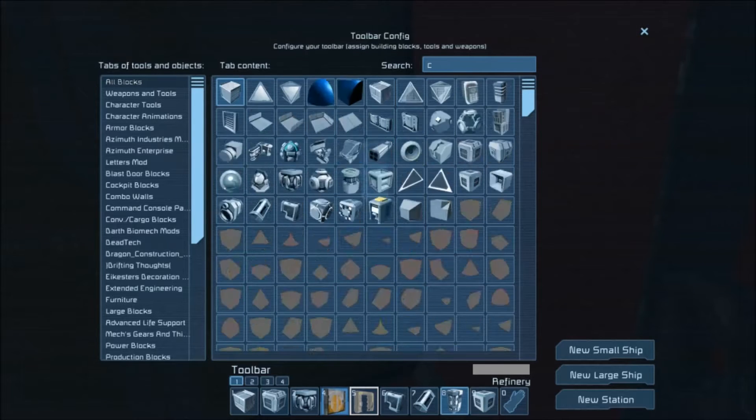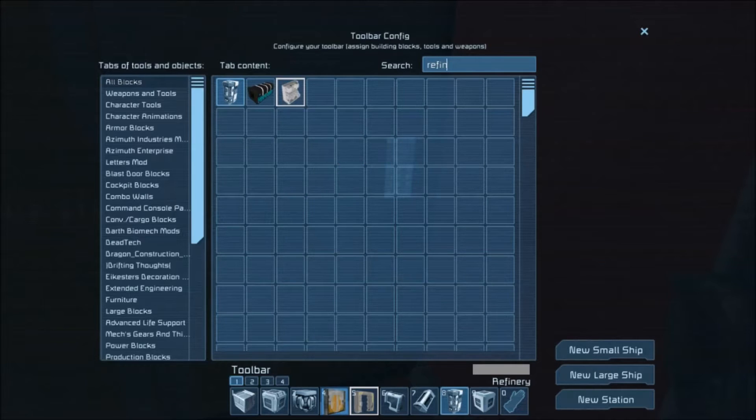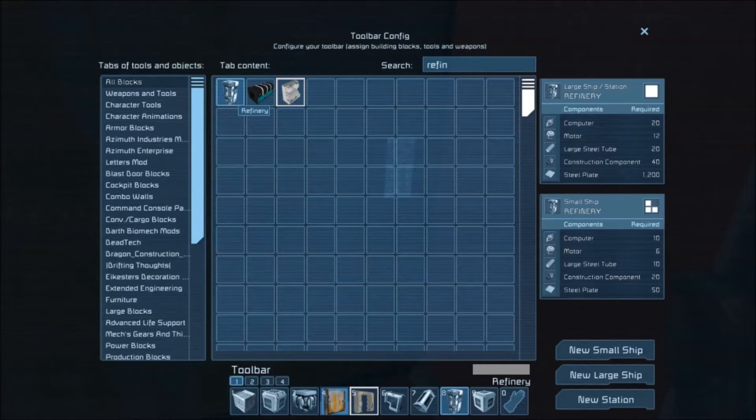You are going to need about 3 conveyors because I am going to do 2 reactors for this one. For the refinery, you are going to need 1 refinery, which requires 20 computers, 12 motors, 20 large steel tubes, 40 construction components if you are in survival, and 1,200 steel plates if you are using a large ship or station.